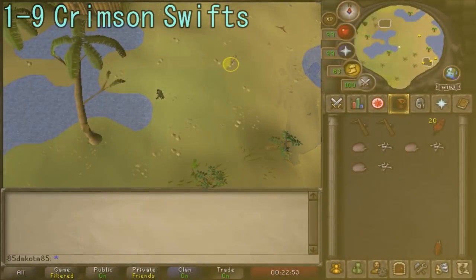Now let's get into the leveling guide. On the note of traps — any trap that I tell you to bring, make sure you're bringing extras with you. Anything can happen out there, like logging out or AFKing too long and losing some traps, and the worst thing possible is to be stranded somewhere without a trap and having to go back to the bank.